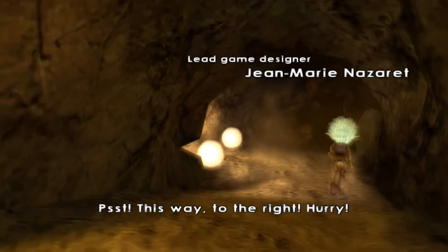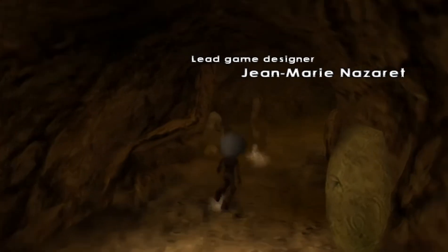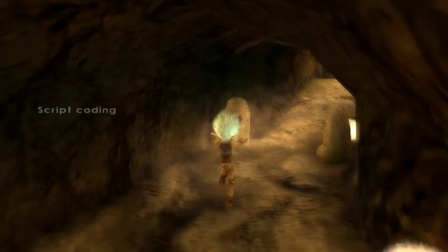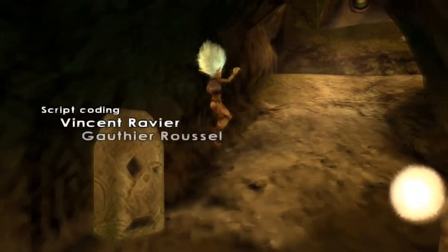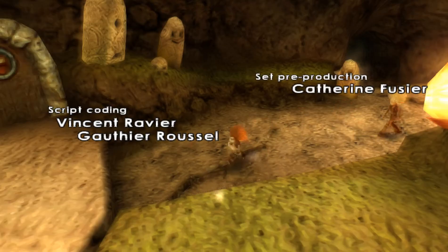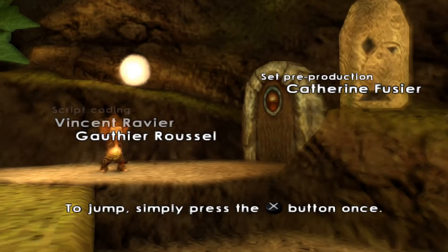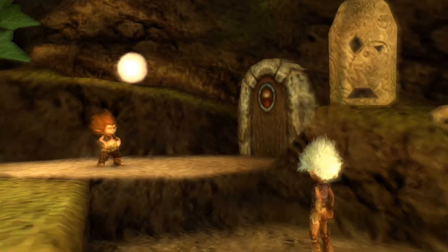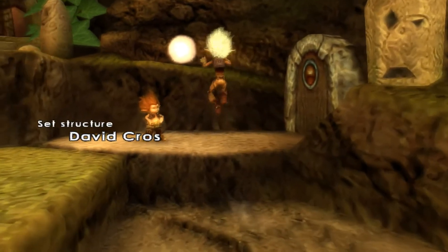It's this way. This way. To the right. Hurry. To jump, simply press the jump button once. Go ahead, jump. Come on, join me. It's not very high.